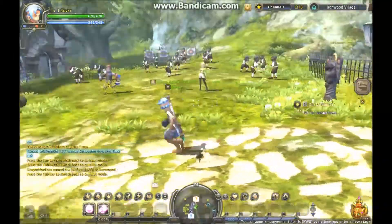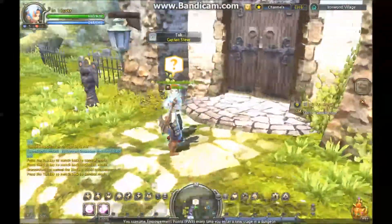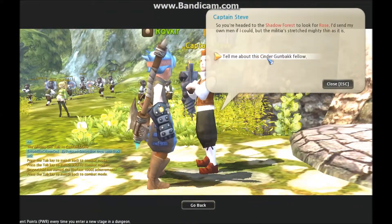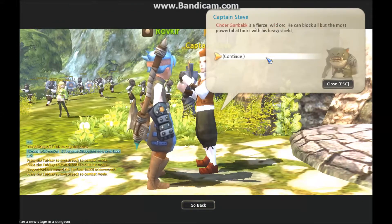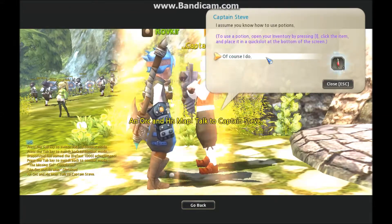Normally in towns you'd just be in gesture mode. This is Captain Steve. Militia can always use more health. Shatter Forest. Continue, continue, continue. Receive reward.